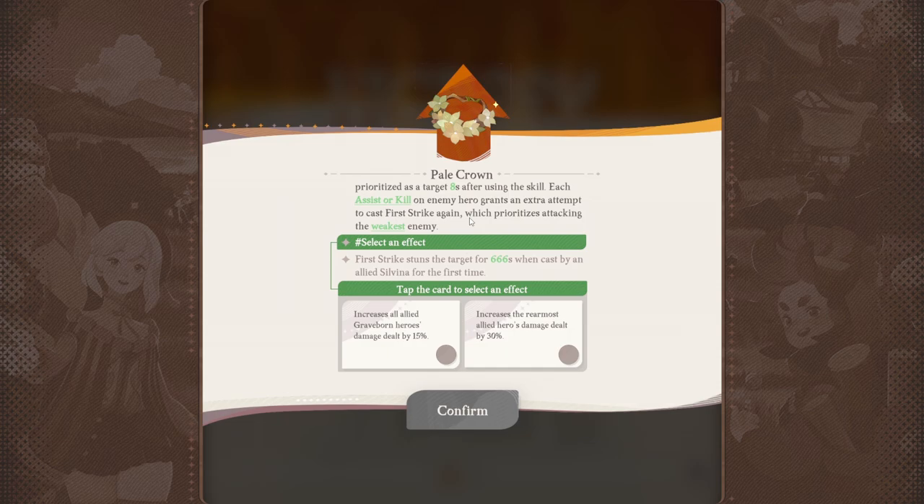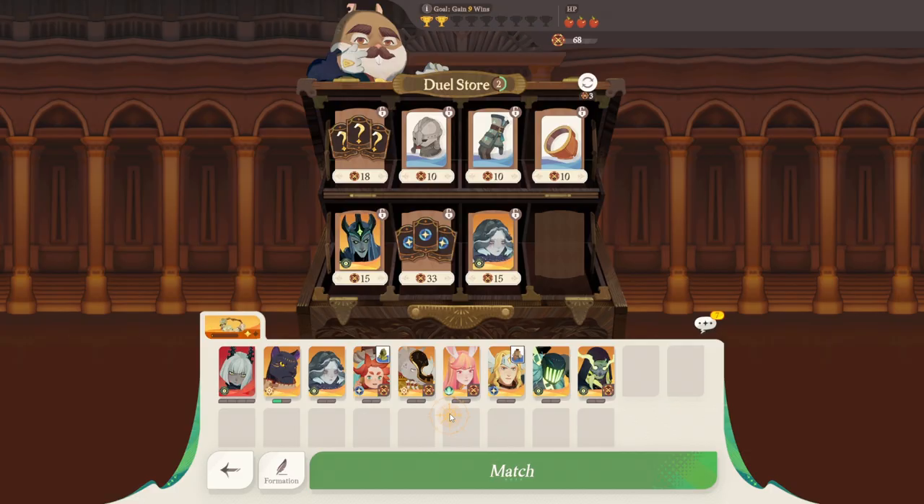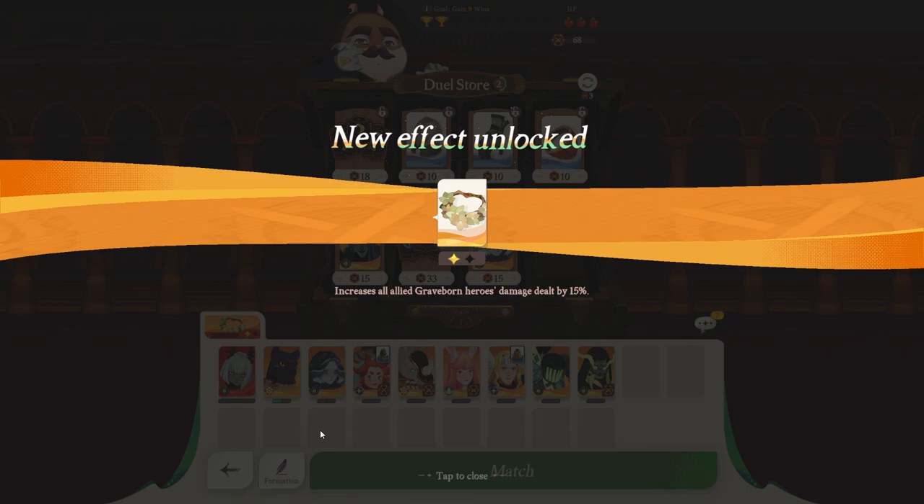Sylvina's first strike skill gets increased damage. She cannot be prioritized as a target eight seconds after using the skill. Each assist or kill grants an extra attempt to cast first strike again. Do we want to increase Graveborn damage by 15%, or increase Rearmost Allied Heroes damage by 30%? I think all Graveborn heroes is better because I use quite a few Graveborn heroes here.